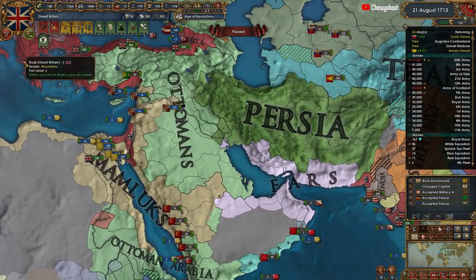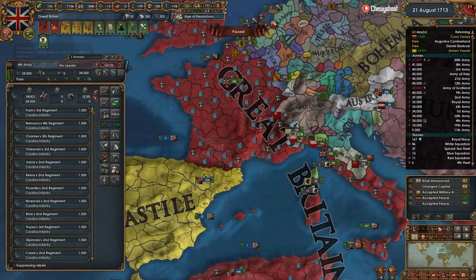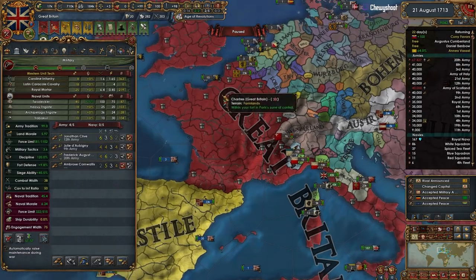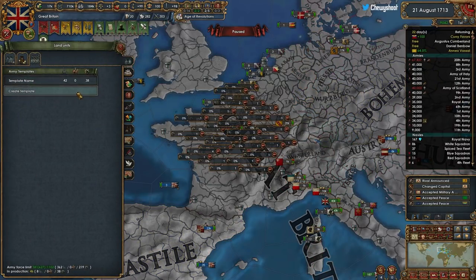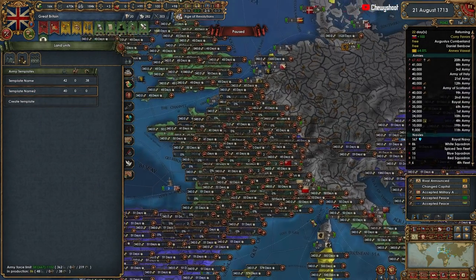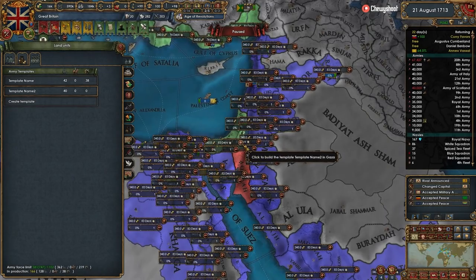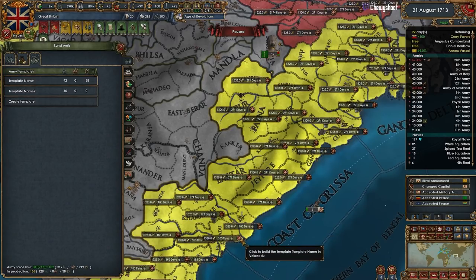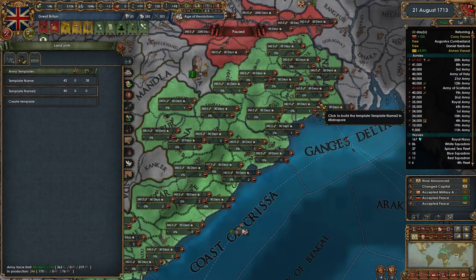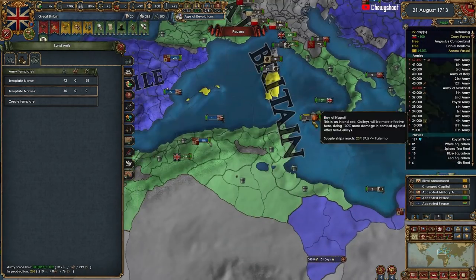Alright, let's have these guys conform to this template. Our combat width is now 38, so these are still good. Let's have our backup armies be 40k. We have a lot of men we need to be building over here - let's get another army with a cannon stack. Almost at a million!